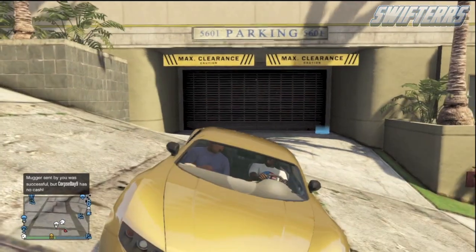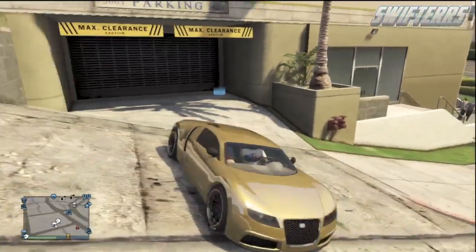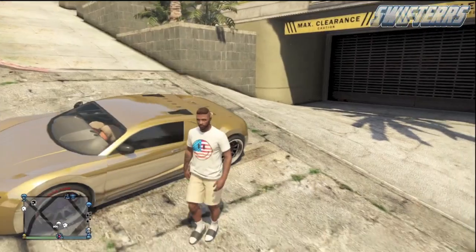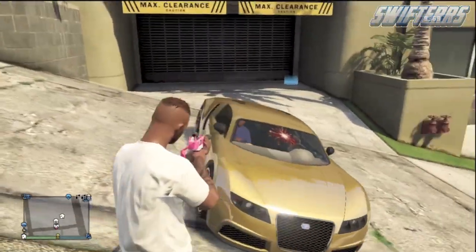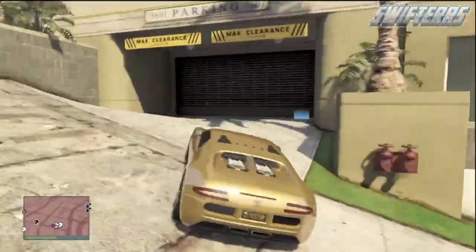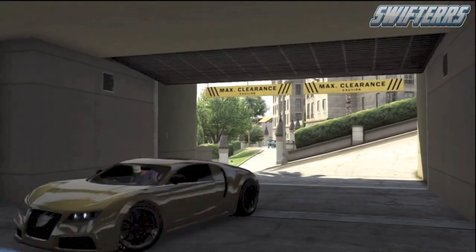Now it may happen that the mugger actually gets out of the car and chases your friend again. If that's the case, your friend is going to want to run away from the mugger, get back in the car, and then the mugger's going to pull him out of the car for a second time. From here, what you're going to want to go ahead and do is get out of the vehicle and kill the mugger. This is extremely similar to the hooker glitch where you had to kill the hooker, however by doing this you guys can do this glitch during the daytime. As soon as you finally end up killing the mugger sitting in the passenger seat of your vehicle, get back inside of the car and drive it right back inside of your garage.